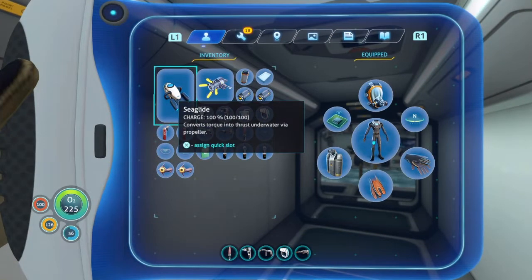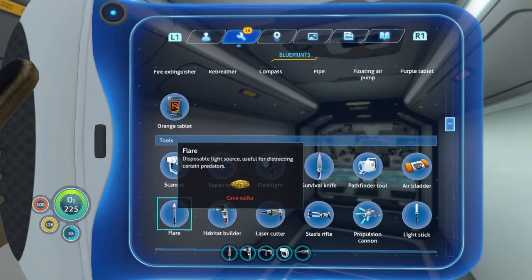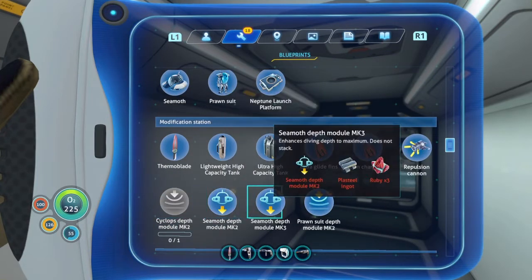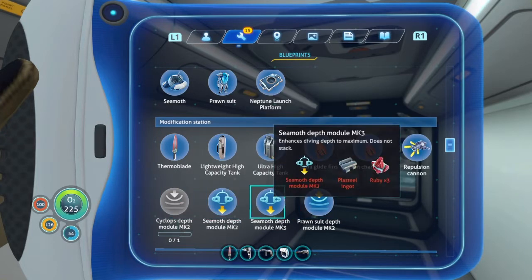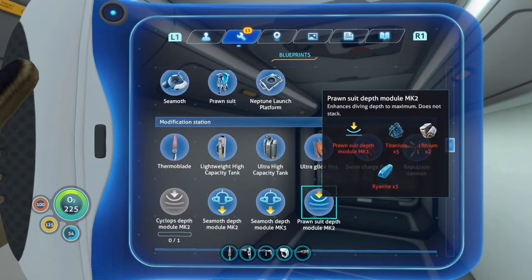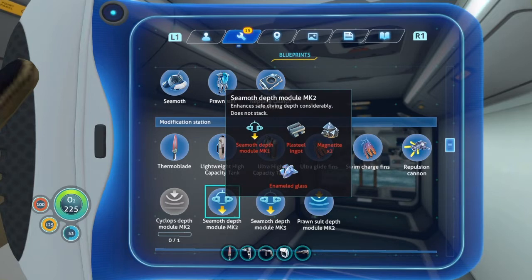So 18 new blueprints popped up. I don't know how I got this many, but I want to see what it's talking about. Did these all just come because I now have access to the vehicle upgrade console? Holy shit, that changes things. And some of these - I don't know how I'm going to get Kianite, I've never seen Kianite. I have one plasteel ingot, I think. Seamoth module mark 2 and mark 3.